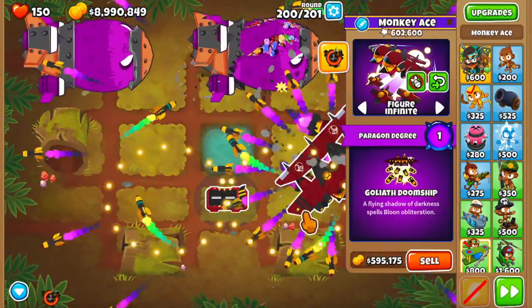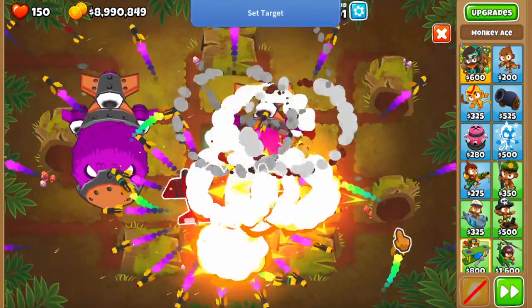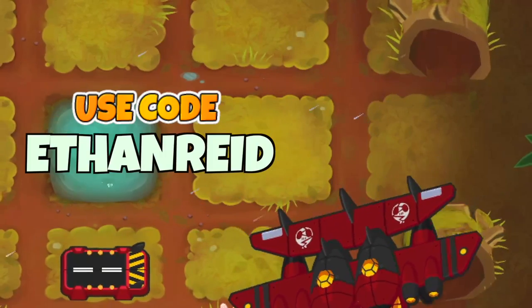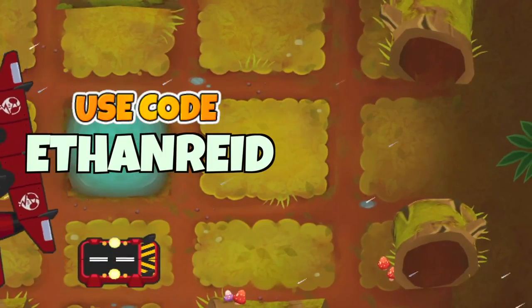First impressions: this is definitely among the best Paragons in the game — probably the strongest one depending on how well the ability scales — but with a huge twist: you have to micro it. Thanks for watching, don't forget to use code Ethan Reed in the bloon store to help support the channel, and I'll see you guys in the next one.